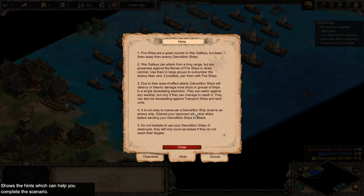It is not easy to maneuver a demolition ship because it's an enemy ship — you have to distract your opponent and then send the demolition ship. Do not hesitate to use your demolition ships; they will only count as a loss if they can't reach their target.